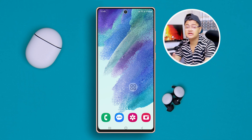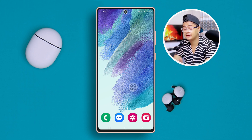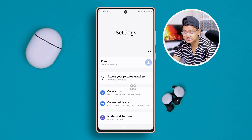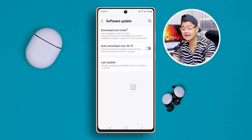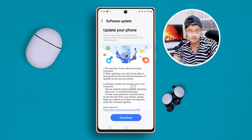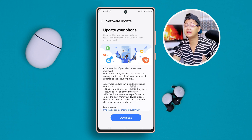Once you've done that, your problem is going to be solved 100%. But if you still have problems, lastly you want to go back to Settings, scroll down and open Software Update, and make sure you're updating your Samsung to the latest software version so that you can solve the problem automatically with an update.